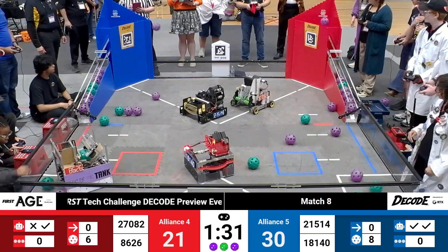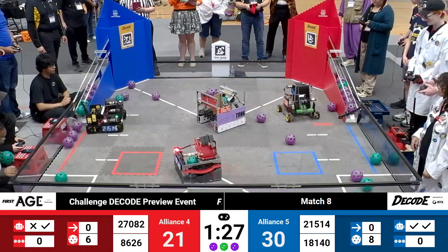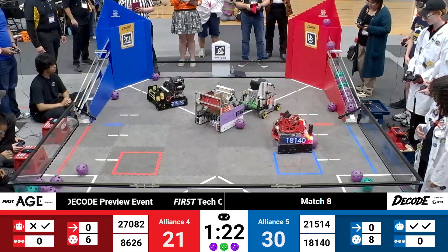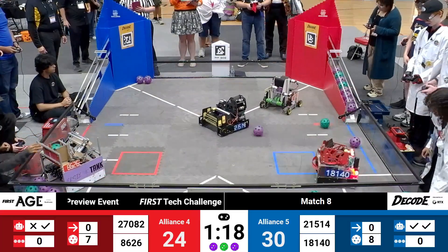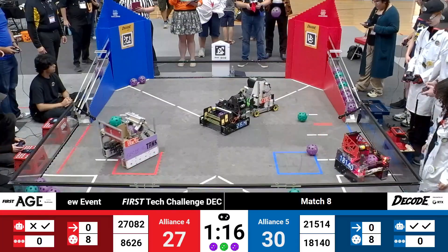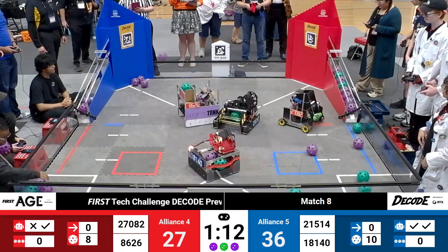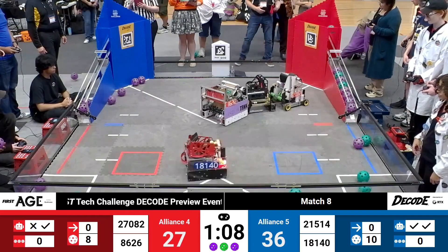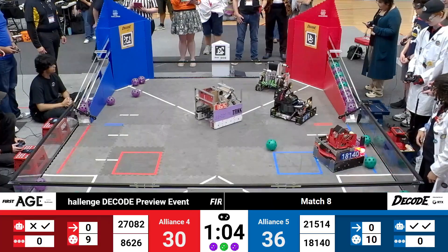Steel Wings, 27082, lined up on a launch line over on the near side — just barely in that launch zone, but perfectly able to score some points for the Red Alliance. One artifact shy of a filled-up ramp for Red. Blue has already opened their gate once, so a slight advantage for the Blue Alliance as they work on their second full cycle of scoring artifacts at 3 points apiece as they pass through the classifier.